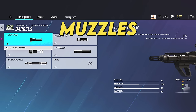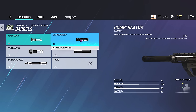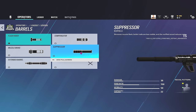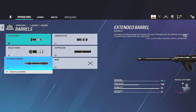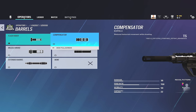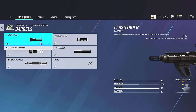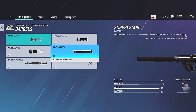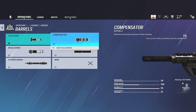Finally, let's talk muzzle attachments quickly, even though nothing has changed here whatsoever. The flash hider still gives you a vertical recoil buff. The compensator still gives you a horizontal recoil buff. The muzzle break returns your weapon to the center point faster - once you've fired one shot, the gun comes back to where you originally aimed faster. The suppressor reduces muzzle flash, bullet trails, and sound. The extended barrel gives you more damage. You can compare all of these in the attachment screen - for example, the extended barrel shows 40 damage versus 36 with the flash hider, but the flash hider brings vertical recoil in. These haven't changed whatsoever but they're still worth discussing as part of the full attachment picture.